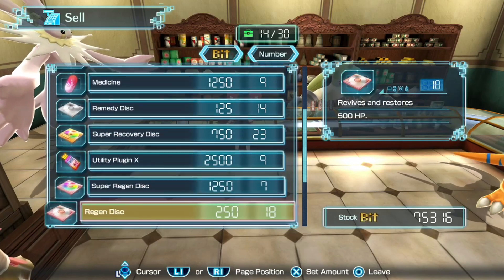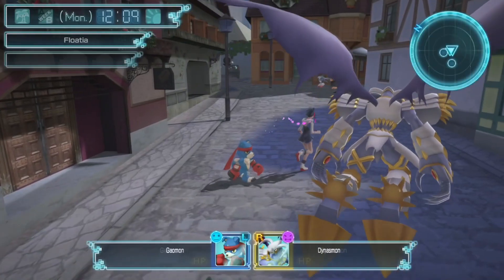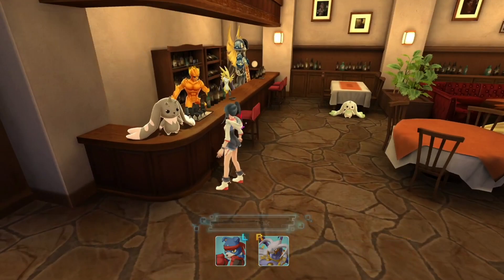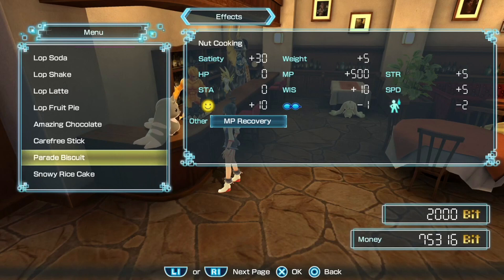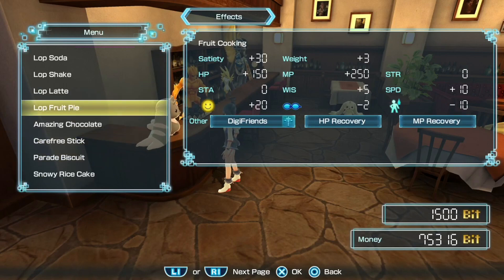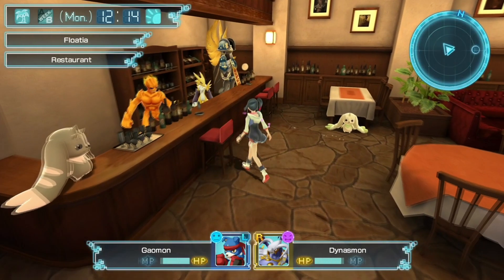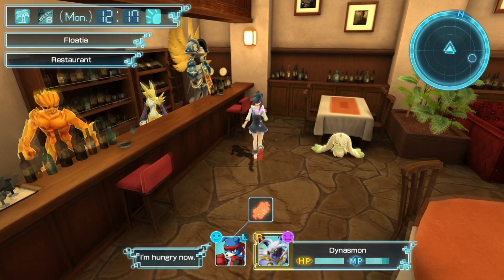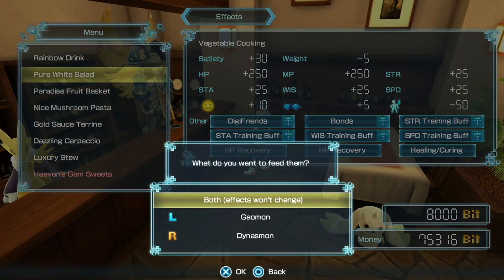Sell all those bad boys. Alright, not bad — doing alright on money. We need to conserve a little bit though; we're getting a little too low to just throw dishes. Who's half price today? What gives any amount of stat ups? These are all fairly low — not very good stat gains. We should probably just go straight to Serafimon. Serafimon's stuff is so expensive though.